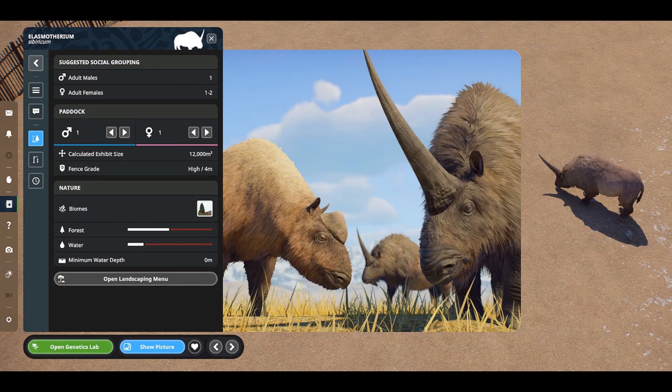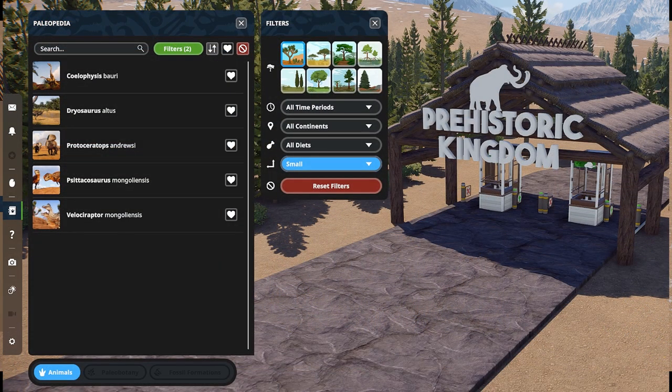The Paleopedia has been added to the public test branch and can be fully accessed at any time from the left side of the screen. Players can filter search results by biome, time period, continent, diet, and animal size. In the future, the Paleopedia will expand to include articles for dig sites and eventually paleobotany. The size comparison filter in particular is a really cool feature — something a game like Jurassic World Evolution 3 could also consider implementing.